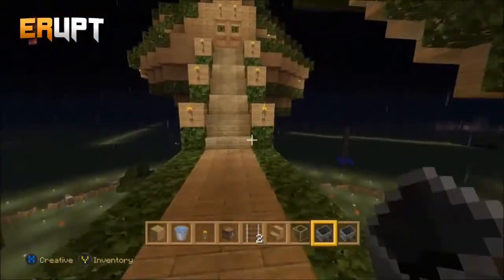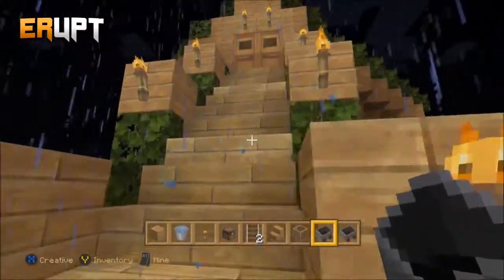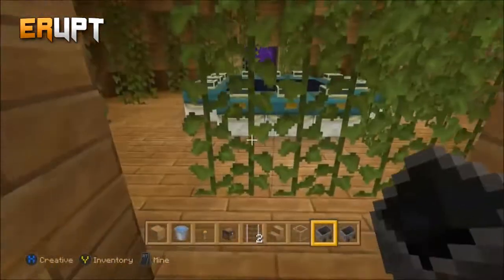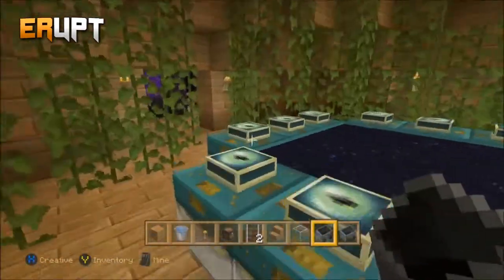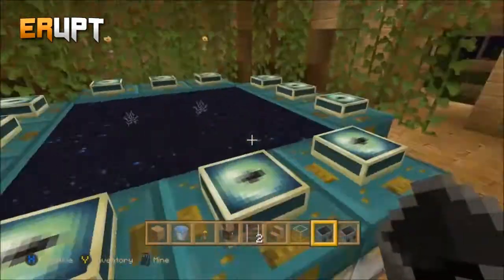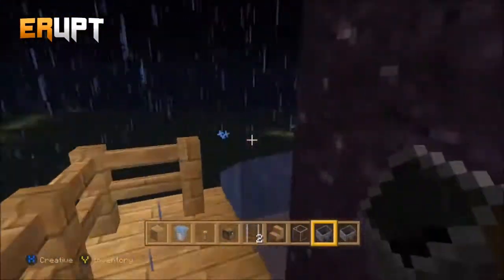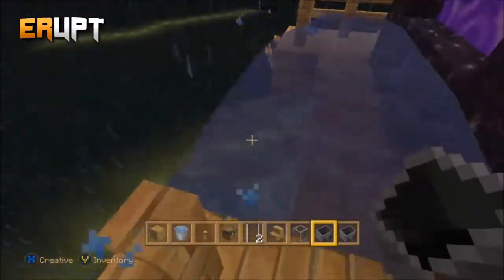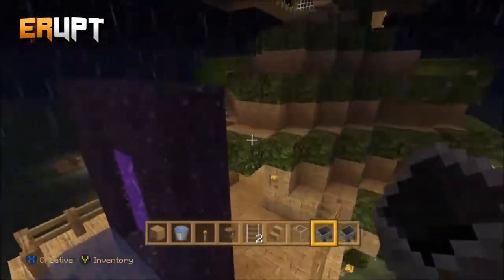Next we have the cocoon nest things on each side - this is just the one side. This is the magic room - it's got vines to give it that mysterious, magic-y feel. And here you have the End portal.